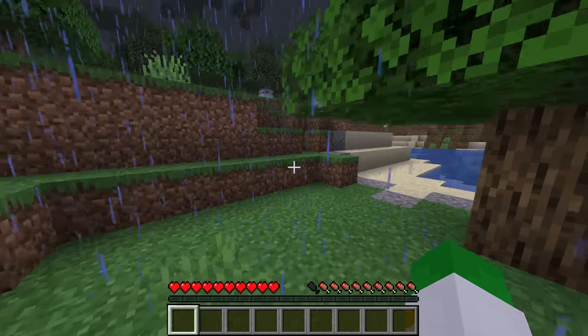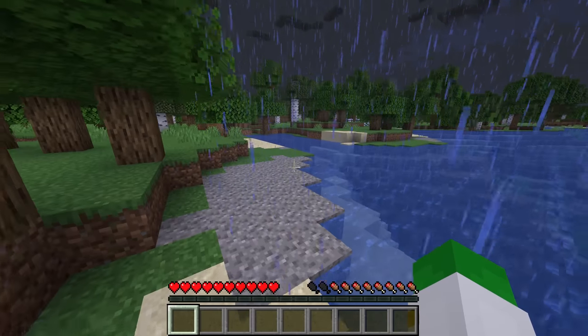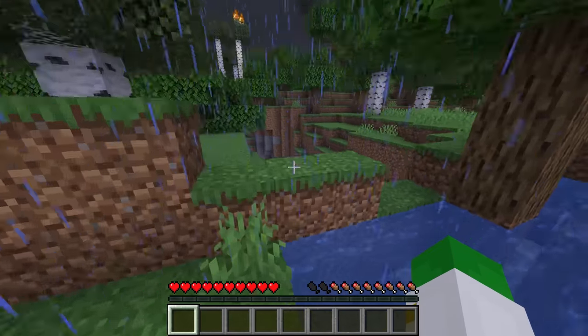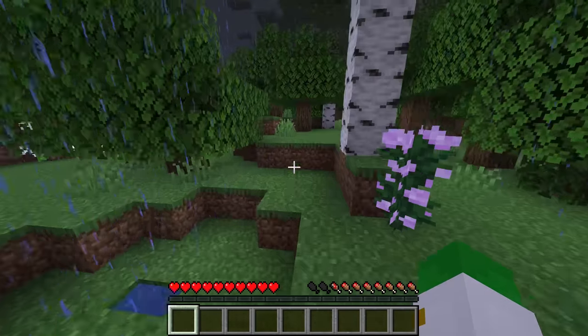There's about a 5% or 1 in 20 chance of getting a trap horse from a lightning strike — however that's the approximate chance in hard mode, and this chance is made much less if you're on normal or easy, so you want to make sure to be in hard mode. Also, lightning strikes caused by lightning rods or channeling tridents will not have the ability to give you a trap horse.